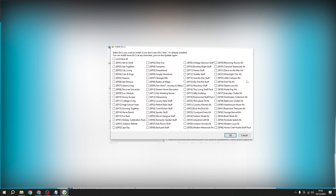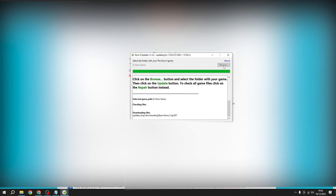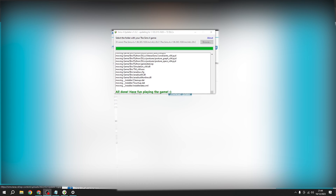Don't feel the need to download them all at once just for the sake of it. Click all the ones you want, then click OK and it's going to start downloading. Once it's done it will say 'All done, have fun playing the game.' Then you just want to go into the folder you downloaded it into and open the game.